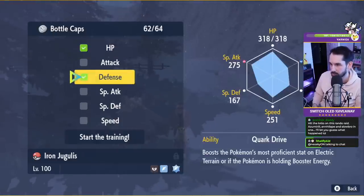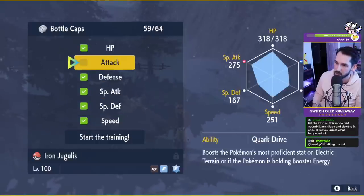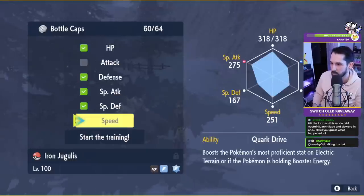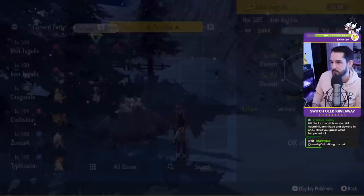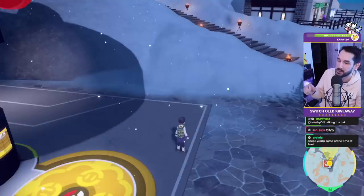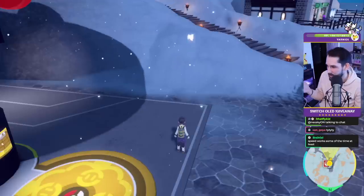There's no point wasting a Bottle Cap on Attack. If you're short on Bottle Caps, I would skip Speed — it works sometimes, but if you only have four Bottle Caps and not five, Speed is the one you don't need.